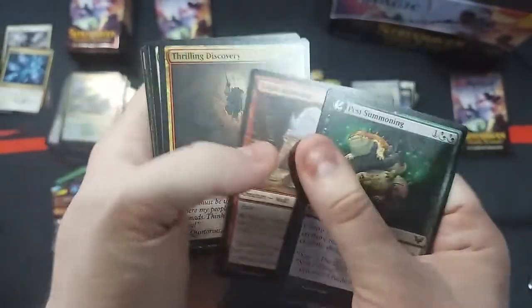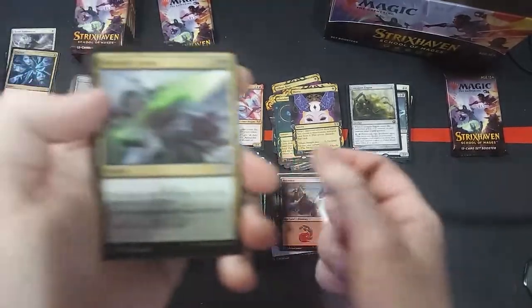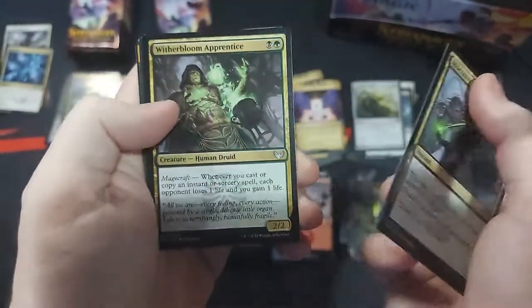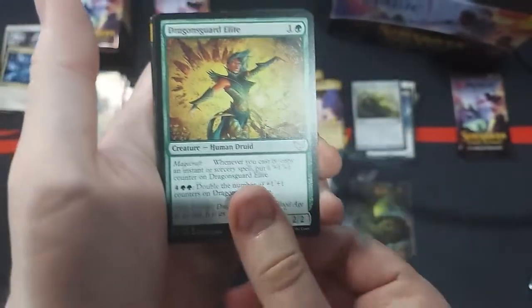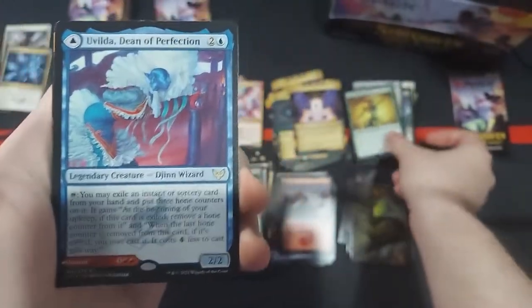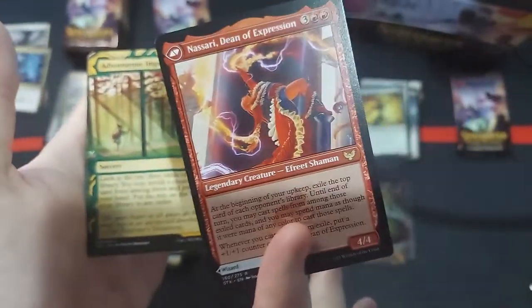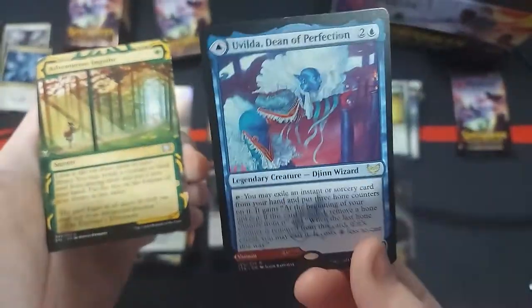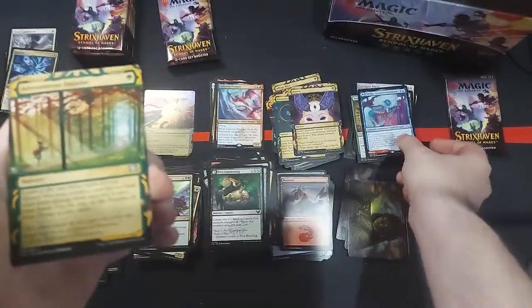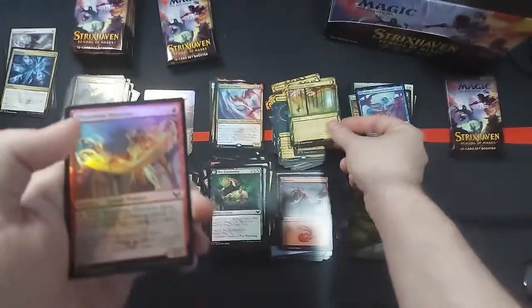The Prismari stuff's going for quite a bit. I know Witherbloom is getting a lot of love throughout the set. Quandrix also has been killing it. But I haven't heard anything about Lorehold — but that's probably because it's red-white and nobody wants to play red-white. Ooh — Ovida, Dean of Perfection. The modal card of Nassari, Dean of Expression. An Ifrit and a Djinn. Cool. We've got Adventurous Impulse and an Illustrious Historian.